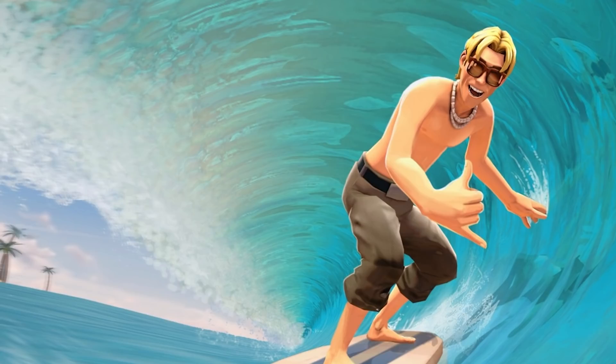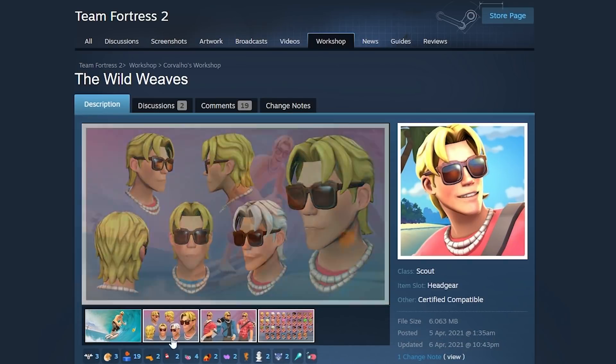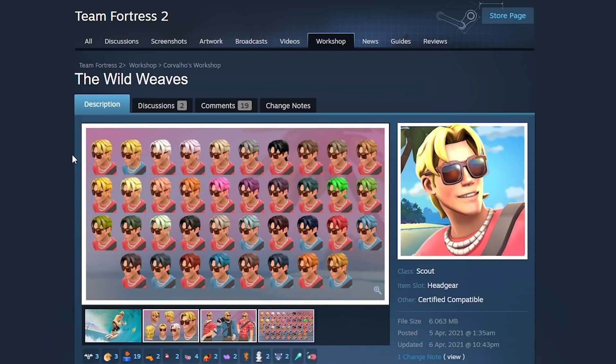Next item — wow, this is cool. Look at how cool he is. Sadly, it does not come with no clothes on Scout's upper body, but only the cool hair, the necklace, and the sunglasses, which is still plenty of stuff. You buy one cosmetic, you get the hair, the sunglasses, and the necklace. That's a really nice combo.